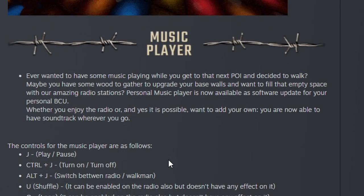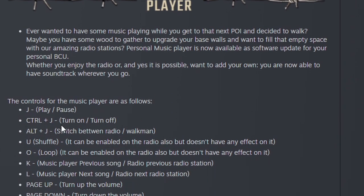Music player. Ever wanted to have some music playing when you get out to that next POI and decided to walk? Maybe you have some wood to gather or want to upgrade your base walls and fill that empty space with our amazing radio stations. Personal music player is now available as a software update for your personal BCU. Whether you enjoy the radio or — yes, it is possible — want to add your own music, you can now have a soundtrack wherever you go. So you can put in your own music — that's pretty epic.